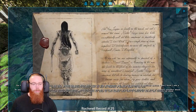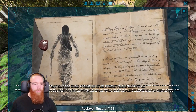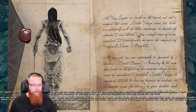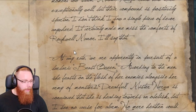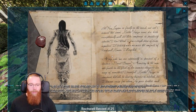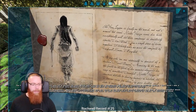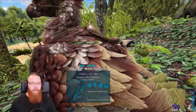Rockwell Record 25. That's a cool picture. The new legion is finally on the march, and not a moment too soon. Mr Nerva runs his tribe exceptionally well, but their compound is positively Spartan - I don't think I saw a single piece of decor anywhere. Shocking - gotta be decorating stuff, buddy. It certainly made me miss the comforts of Rockwell Manor. At any rate, we are apparently in pursuit of a barbaric beast queen. According to the men, she feasts on the flesh of enemies alongside her army of monsters. Dreadful - Mr Nerva is convinced that she is heading towards an obelisk, but I see no cause for alarm. No mere heathen could hope to uncover its secrets, and certainly not alone. I think you're wrong, mate. And I agree - you should be having decor everywhere in your base.